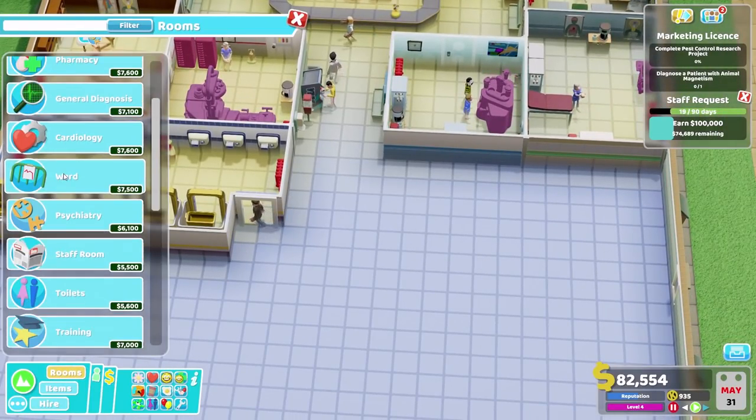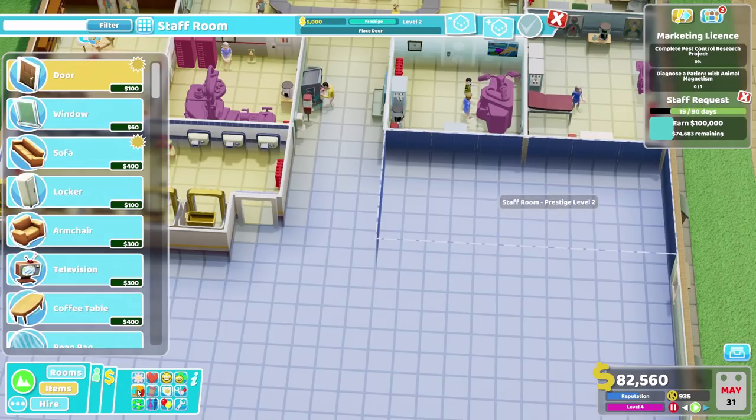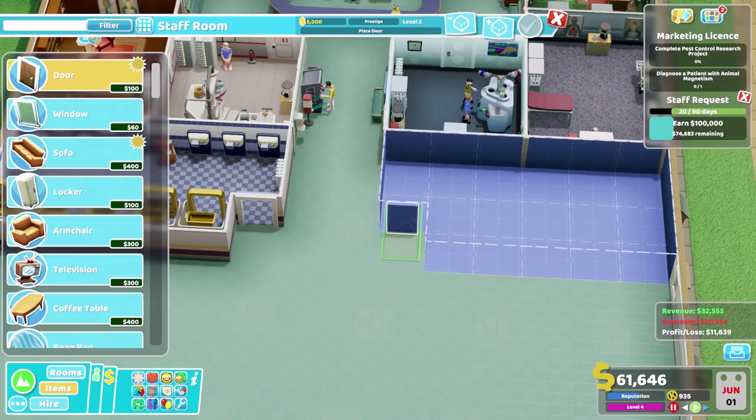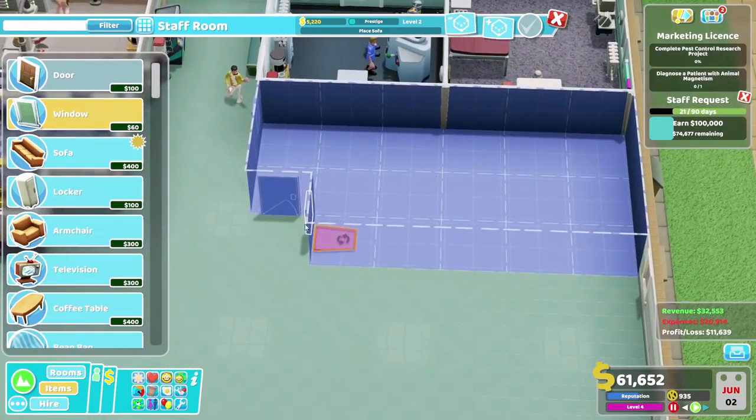Next room we need is of course the staff room. We are going to mirror the shape of this room just because we can. I'll have a door there, a lovely little window right about here, and in fact we can have one right there as well. It'll look grand.